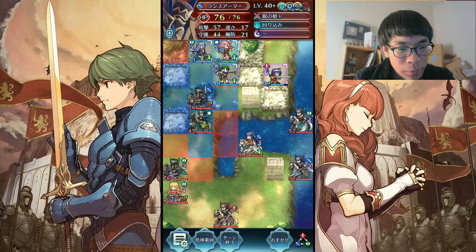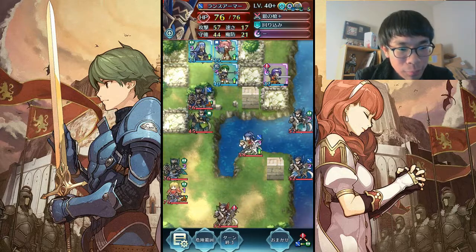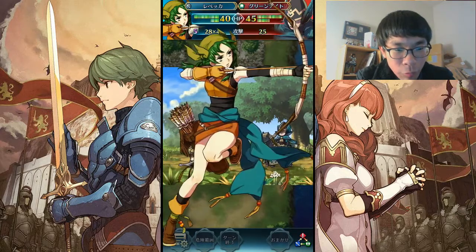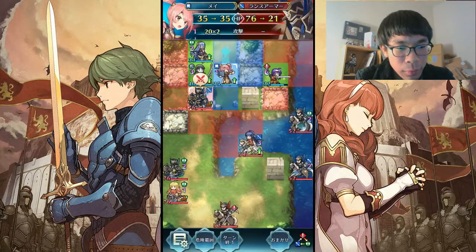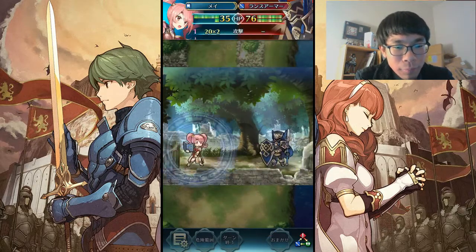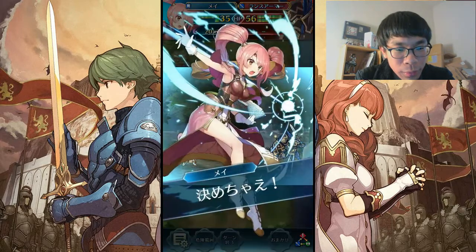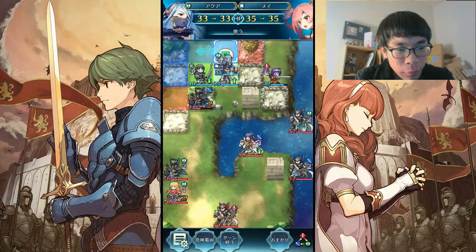So this Wary Fighter Blue Armor Knight comes pivoting above with Wary Fighter. This is where Mei comes into play. But first, I take out this guy with Rebecca. And Lancebreaker trumps Wary Fighter, so this guy stands no chance after an attack or two with a dance. And Iceberg for good measure.